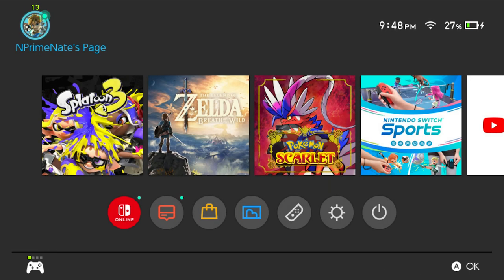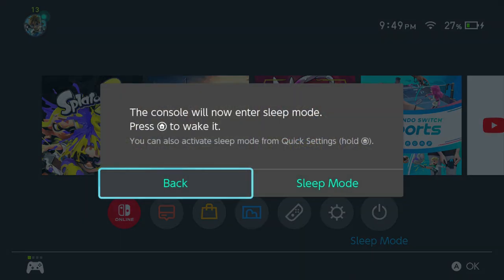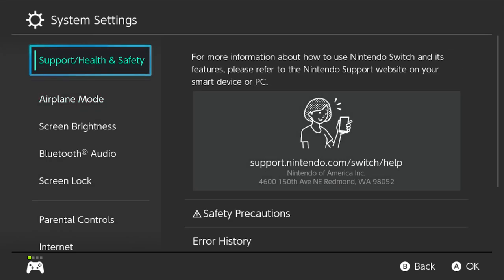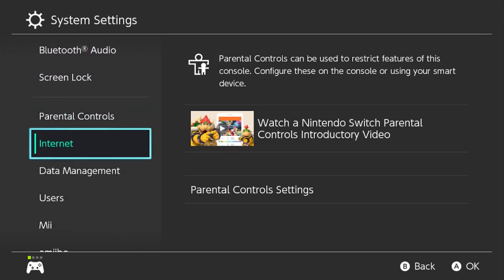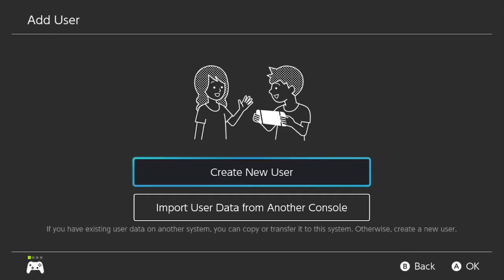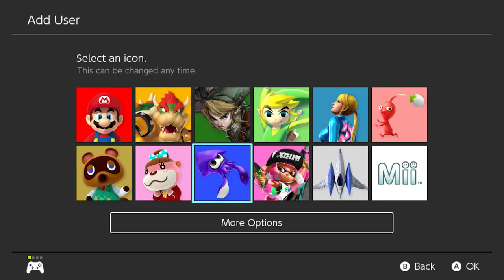One last thing — you can actually share games with friends. All you need to do is have a friend add their account to your Switch. Right now you can see there's only my account, but you can go into Settings, go down to Users, and then Add a User. You're going to want to Create a New User when you do this.